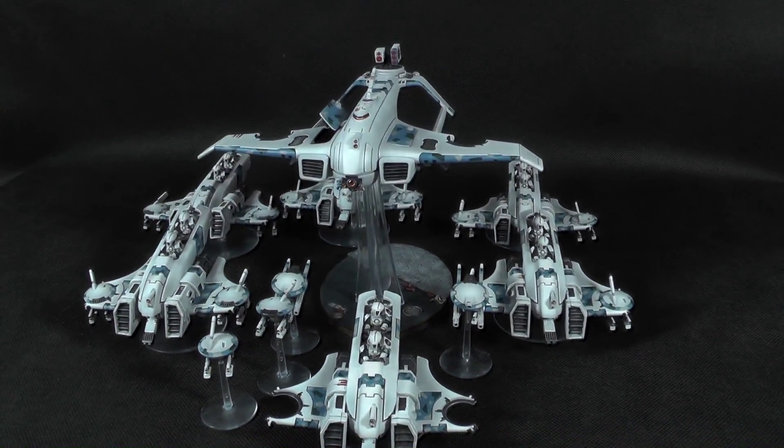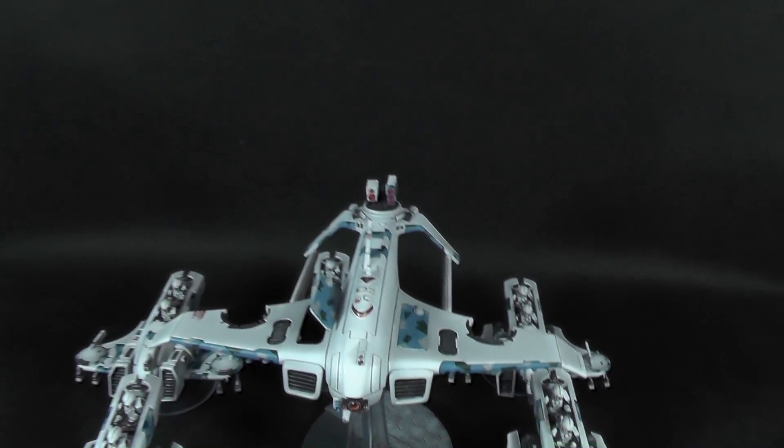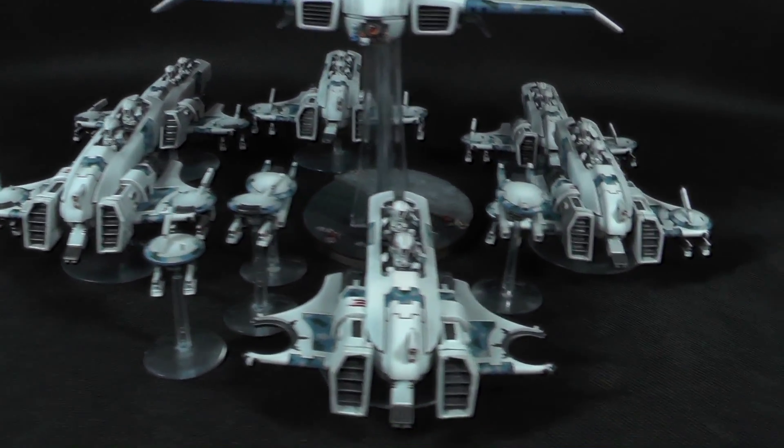Let's see the models. Over here we have the Sunshark Bomber with his drones and six Piranha — really cool looking Tau vehicles.